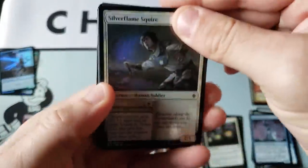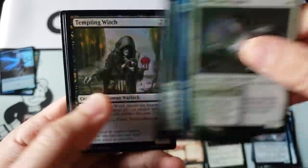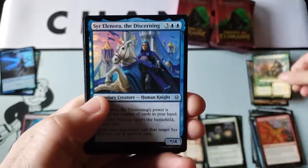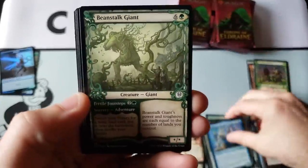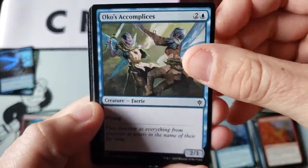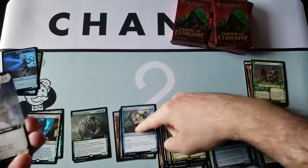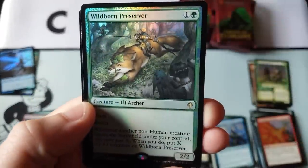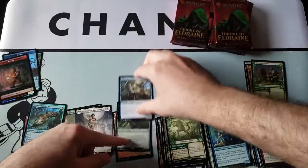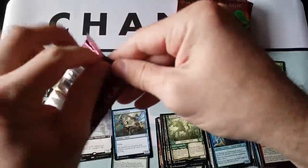Everyone, can you believe we are a couple weeks away from resetting into the Theros Collectors boxes? A lot of people seem pretty excited about those. Pokemon lands, another god — we're getting garbage in that slot — and a Wildborn Preserver. This ancillary slot is terrible: a Mammoth and two commons in three packs.